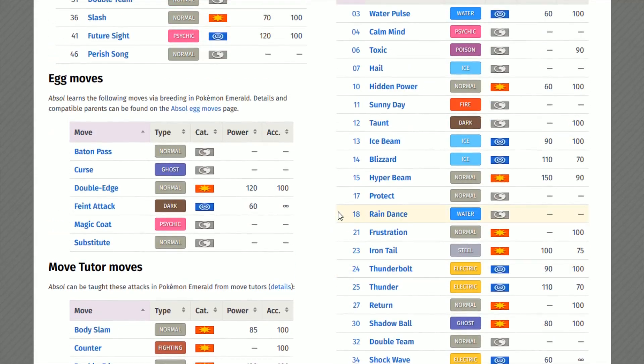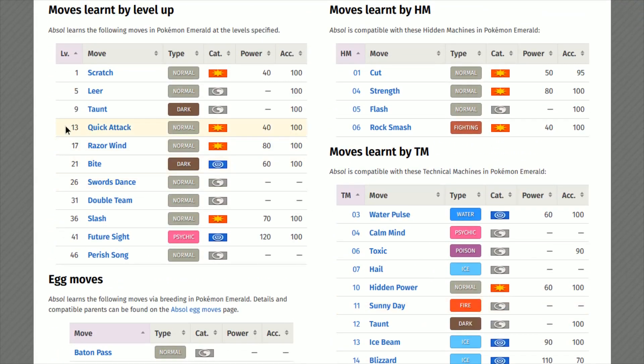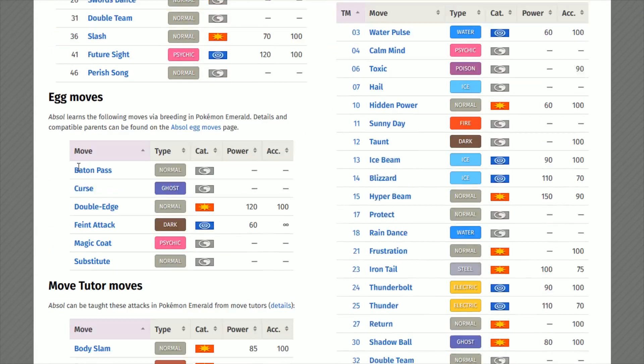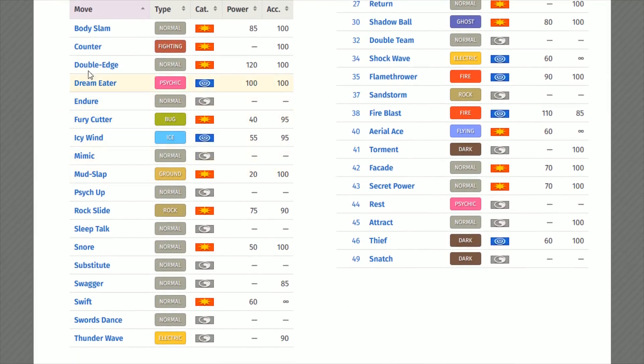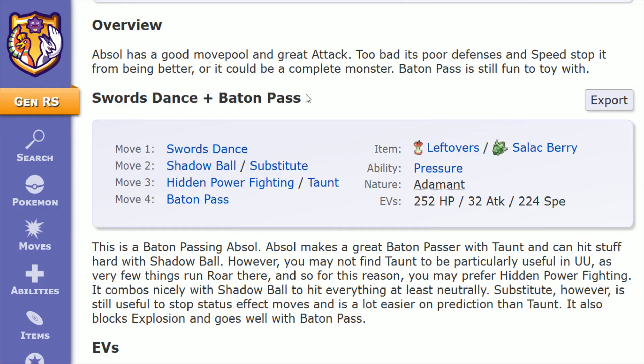To do a quick recap of the additional moves: Quick Attack is learned through leveling up; Return is TM27; and the Move Tutor moves include Body Slam or Rock Slide. They're all working off of that physical attack category. Absol has a really high attack, and you're boosting yourself up with Swords Dance, so it's nice to have different options for physical type attacks, especially if you're considering not using Baton Pass to pass those stats off to another member of your team.